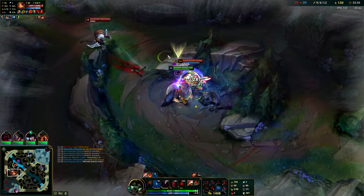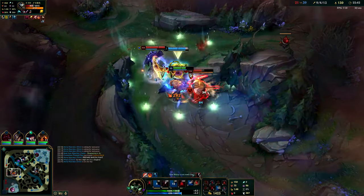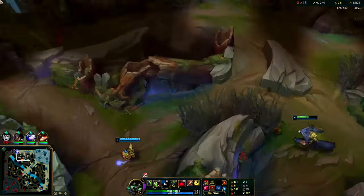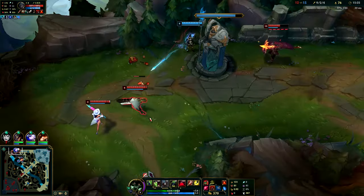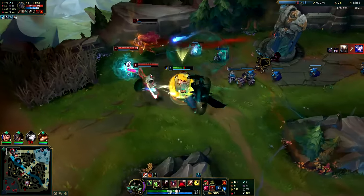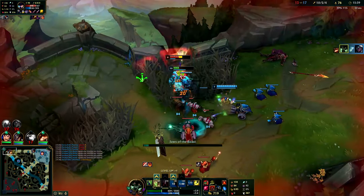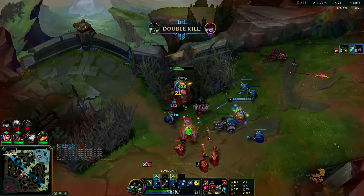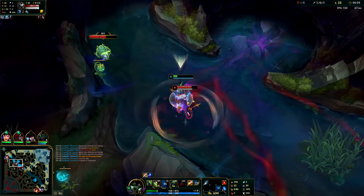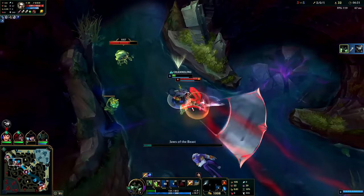The third core Warwick mechanic is his E. After you activate it, you only have two and a half seconds before it goes off no matter what, so if you can't reach the enemy in time, you're wasting the fear — the most important part of his E. In a gank or chase situation, use your E once you're at least within Q range. That way, even if they flash, you can Q attach onto them. Don't use your E from too far away — the moment enemies see it, they'll run in the opposite direction and you won't get value from it.